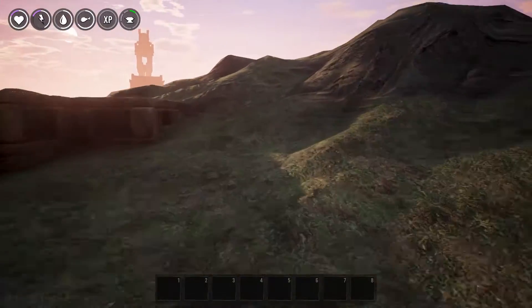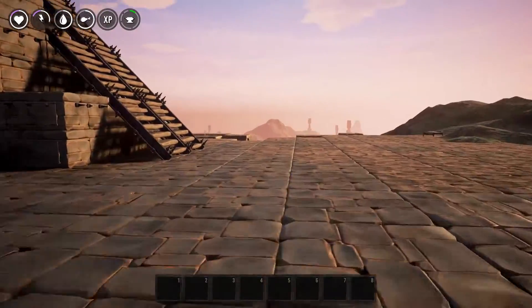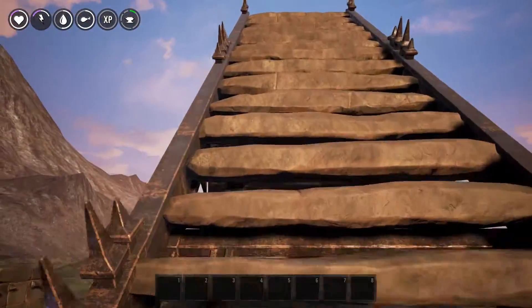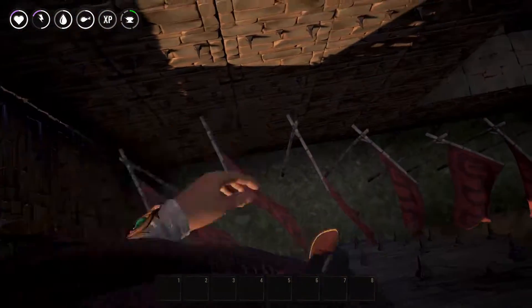So once we get back around, our health will be back up and we can drop from 7. So that's conclusive already that 6 blocks is too far to fall and you will take a little bit of damage. But let's go ahead and do 7 anyway, just for fun.